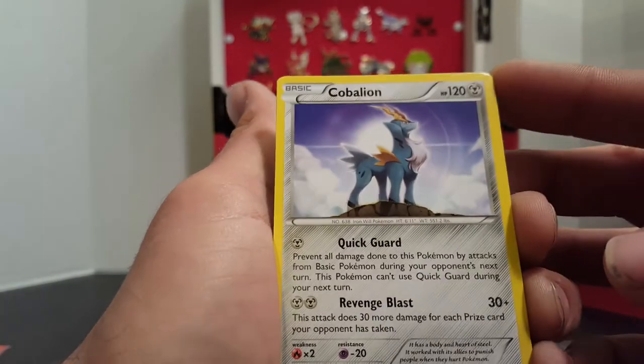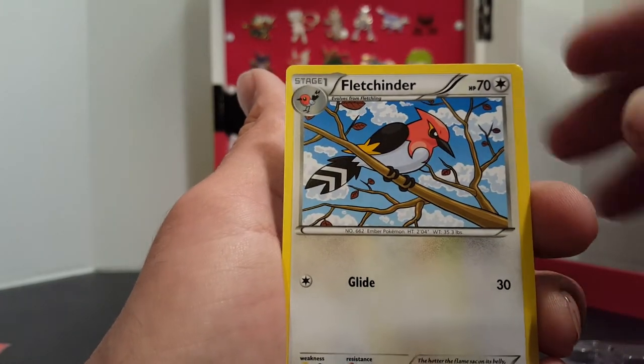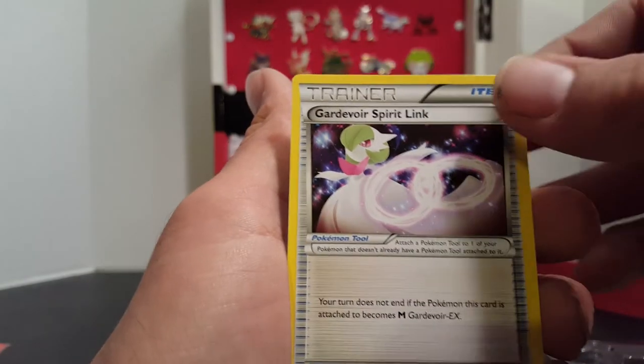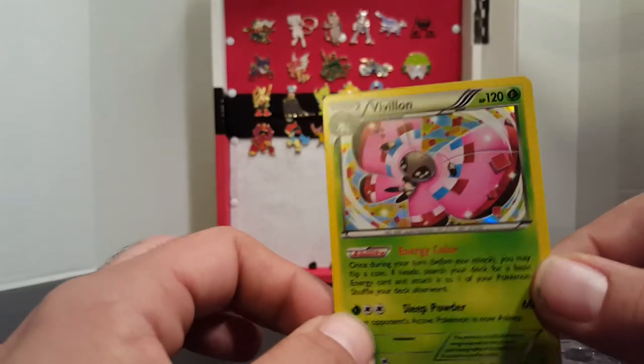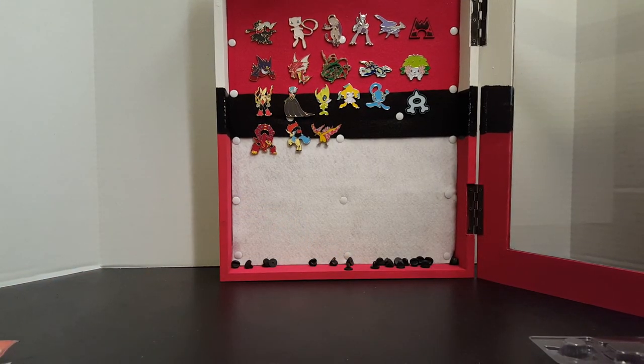Non-foil but it's still a really cool rare. Then we have a Fletchinder, Tangle Growth, and a Gardevoir Spirit Link. So this time we only ended up with one foil card, but it's still pretty cool. Don't forget to share, like, and subscribe, and I will see you guys next time.